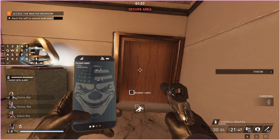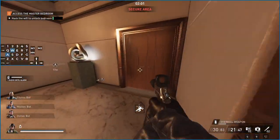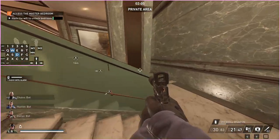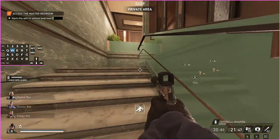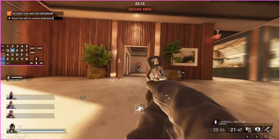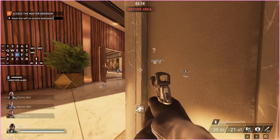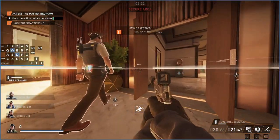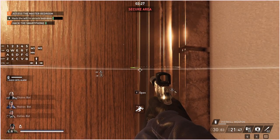This bathroom is pretty safe for bodies as well. There's also a lead guard — on lower difficulties this isn't a lead guard, it's a guard in a black suit, but he is still a guard. The easiest way I've found to hack him is to start the hack as he goes up those stairs and then just hide behind the door.